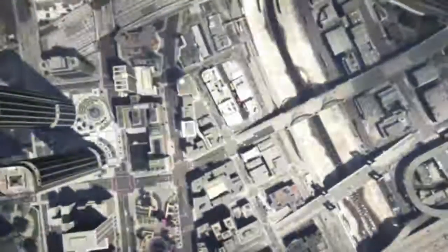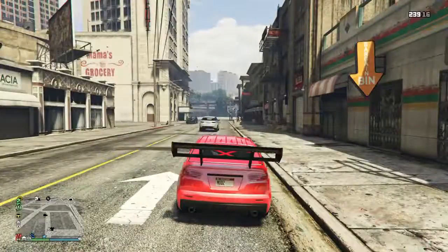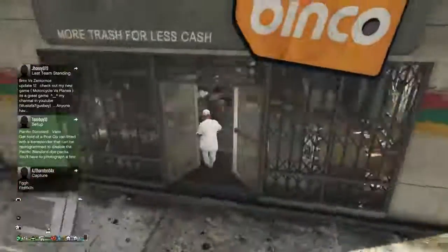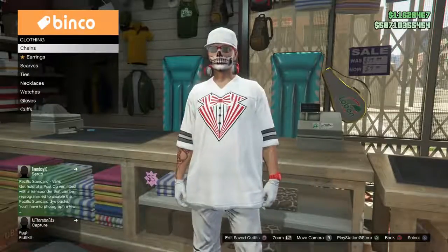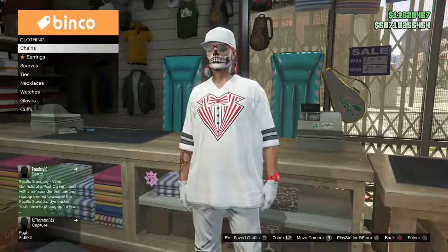If done correctly, once you load back into the free roam session you're going to be stood on the outside of the store but wearing a normal outfit from before you were a CEO. Now you want to quickly run inside and spam right on your d-pad as soon as you get to one of the desks. I like to go to where all the chains and stuff are and just stand there for about five to ten seconds.